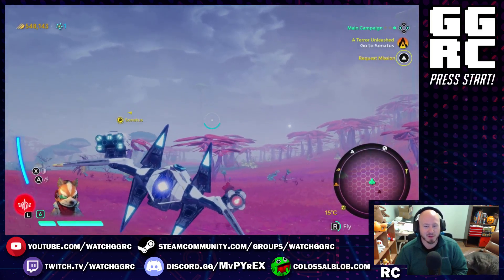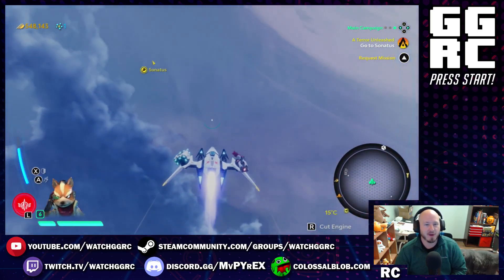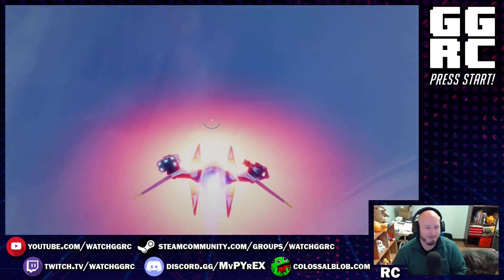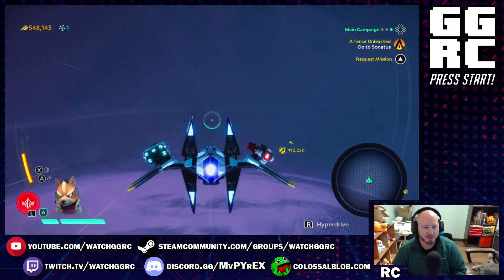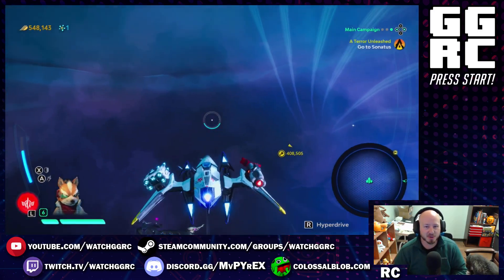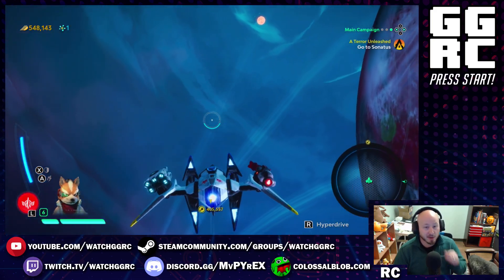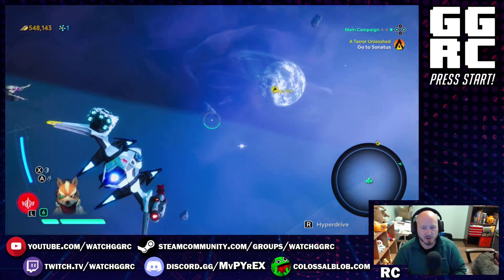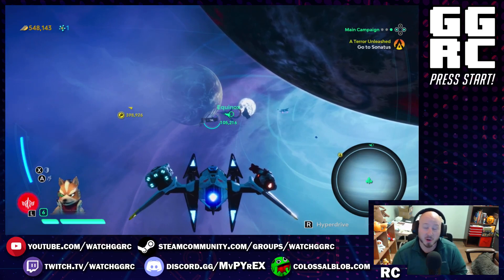We're actually on a planet here doing some quests, but check this out — I think this is super cool. At any point when you're questing you can hit the boosters and fly right up out of here, right through the atmosphere. Sushi's impressed too — you could hear him. Now we are out in the cold reaches of space. You can see space, stars, other planets, other ships. This is the planet we just came from, which is Haven.